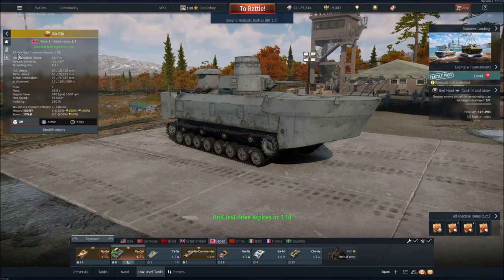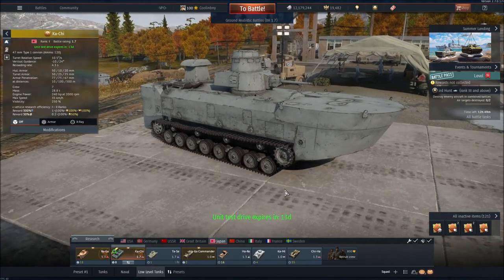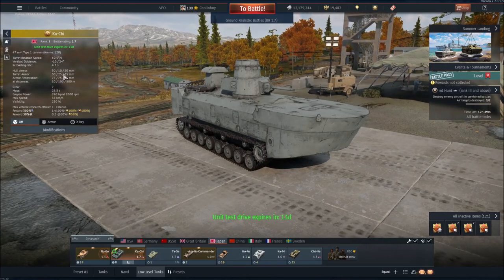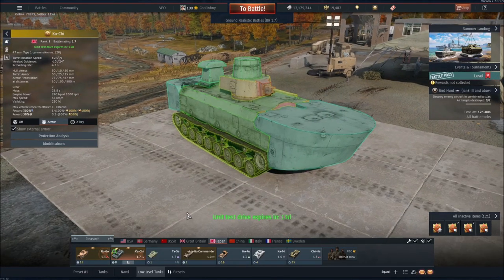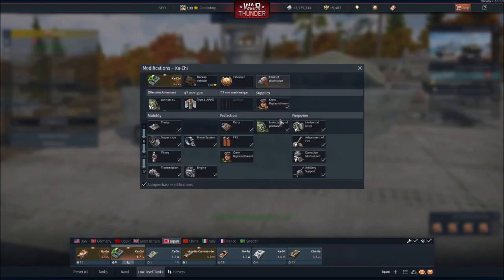This is an amphibious vehicle. It's got the 47mm Type 1 cannon with a 4.3-second reload speed — actually pretty decent. It's got really decent vertical guidance, though not great gun depression. The turret armor and hull armor are actually substantially better than I had initially expected. As you can see, you have 50mm up front and 50 up top, 25 on the side here — not great on the side of the hull. But you can remove the pontoons, which are questionable at best, and I'll show you why in just a moment.